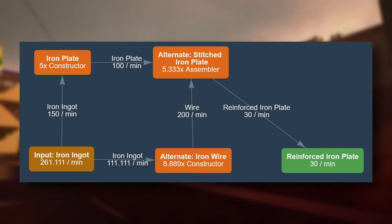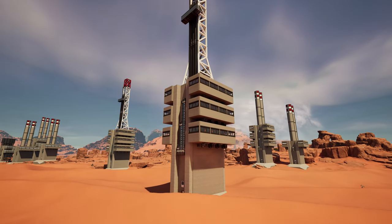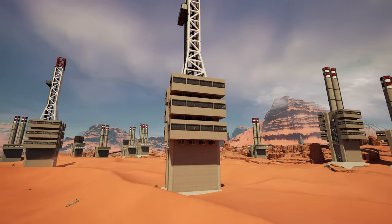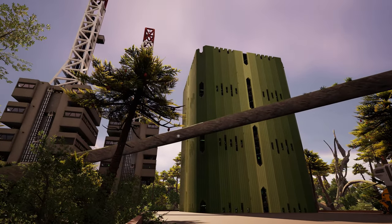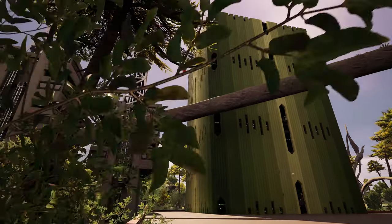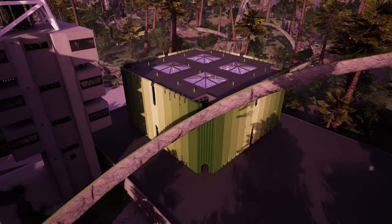Unfortunately, 262 is just above 260, and that number would have been way more convenient since it is exactly Mark V belt capacity divided by 3 — also the number I usually structure my modular smelters around. So it is kinda inconvenient and will force you to use some load balancing, but it's still convenient because it's just under 270, so you can just top up your belts and call it a day. For this blueprint, I have decided to go with 4-way symmetry stacking as the baseline for the horizontal axis.